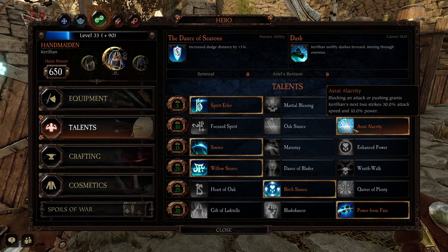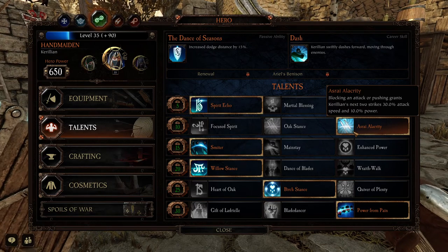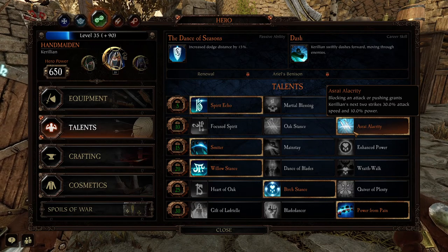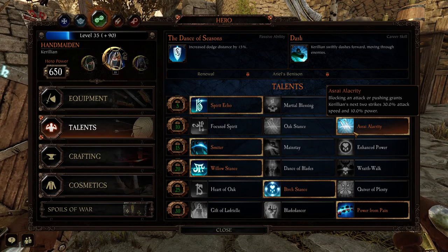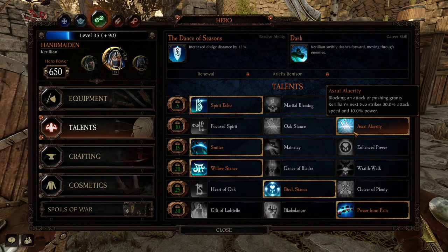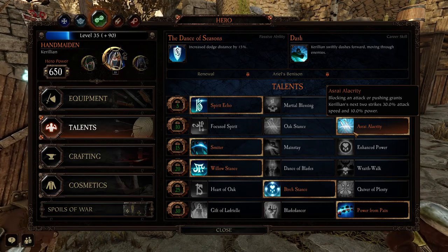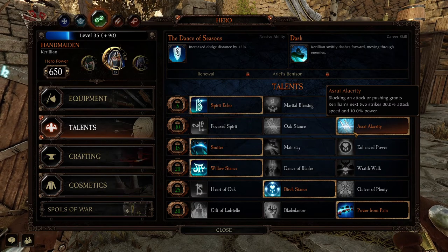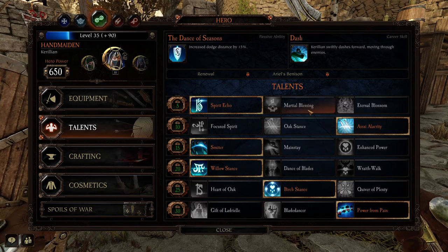For the second line, we're going with Asari Acceleracy — blocking an attack or pushing grants Kerillian's next two strikes 30% attack speed and 10% power. This is amazing. With all of your combos, you want to be throwing in blocks and pushes, because the Spear and Shield is great for that. The Spear is really fast with lots of quick light attacks, and the block-push can basically stagger all elite enemies and get them out of their combos. It just gives you free speed and power, so you really want to be weaving that in.